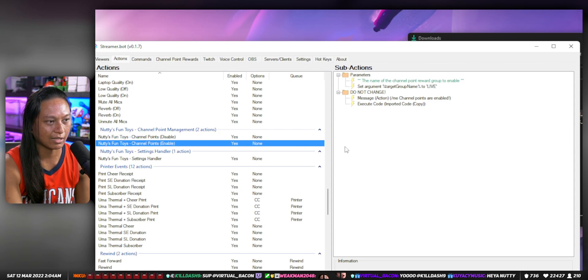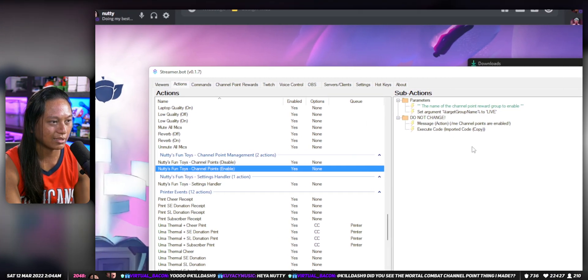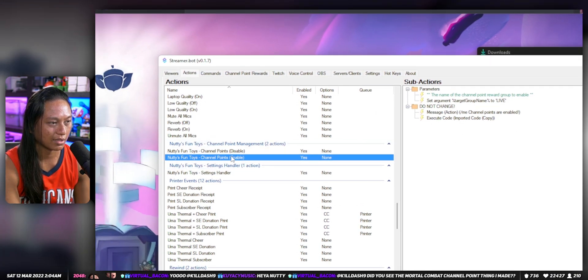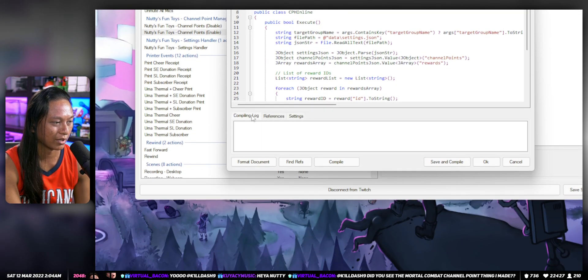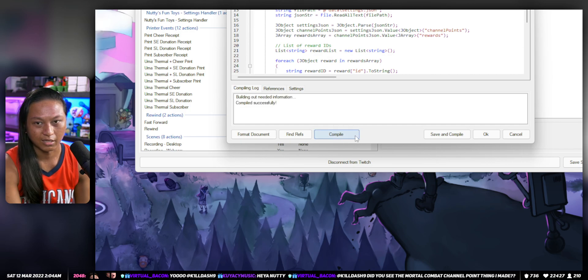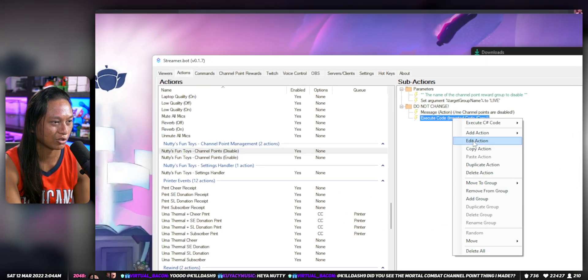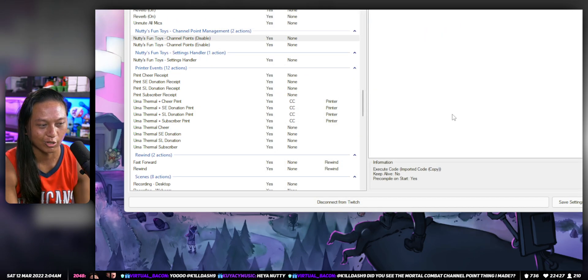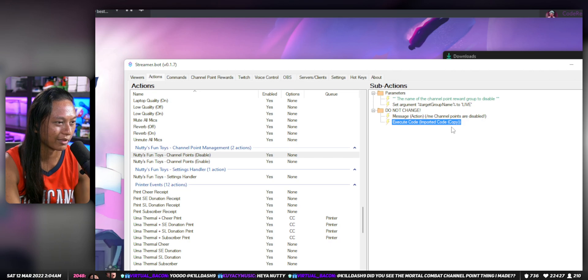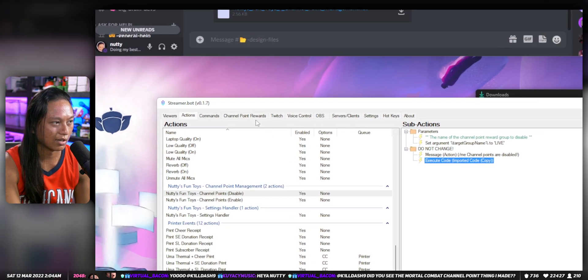You'll see two new actions here — this is basically all the code, you don't have to manually add all your new channel points to a list at all. The only thing you may need to do is either restart Streamer.bot, or go in and press compile — press 'save and compile' for both of these actions under 'execute code.' You just have to do it once to make sure it works.